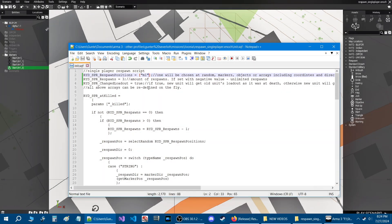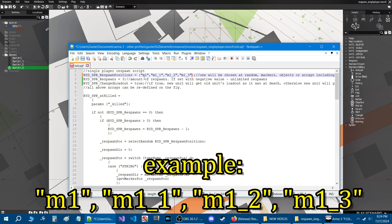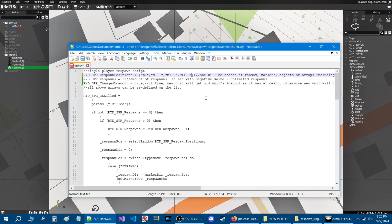Back in the mission folder and back in the script — we have our marker name M1. Now I'm going to add the other three marker names. You put a comma after the quotes, then the next marker name in quotes, comma, next marker name in quotes, and so on — so M1, M2, M3, M4. The names must match exactly what you have in the editor. We're also going to set RYD_SPR_change_loadout to true, which will save the loadout we had prior to death.